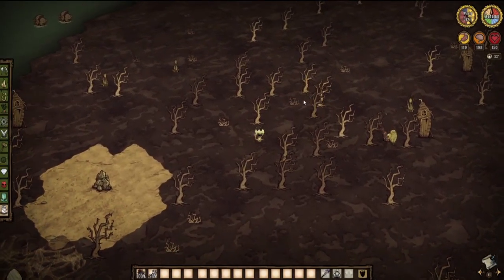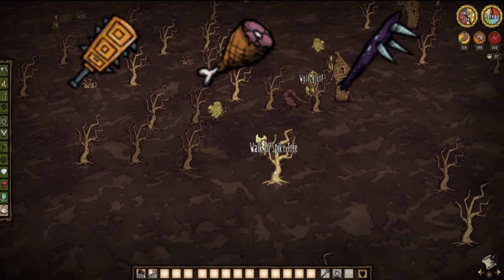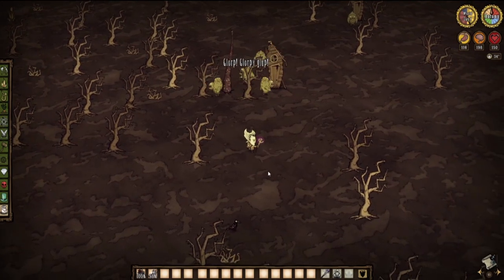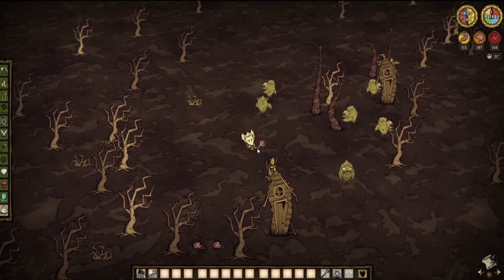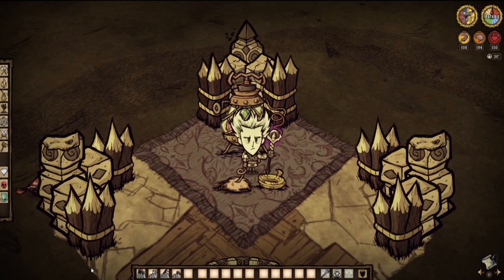Now let's address the Deerclops fight. We're going to need a better weapon than a spear to defeat him. You can use a Thulecite Club, a Ham Bat, or what I'll show here — a tentacle spike. Just explore the swamp until you come across some spiders or merms fighting a tentacle, wait until they kill it, and with a bit of luck it will drop a tentacle spike. A single one is all we need to defeat the Deerclops, but save it for that fight.